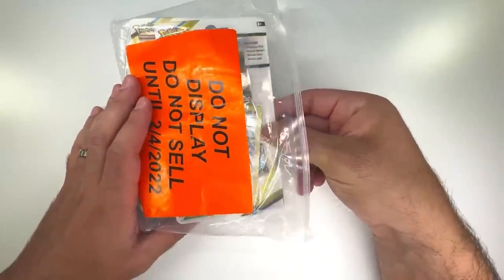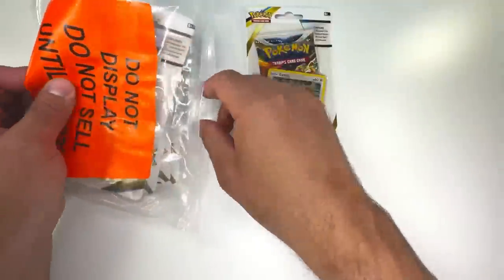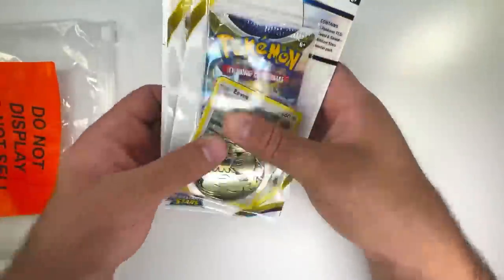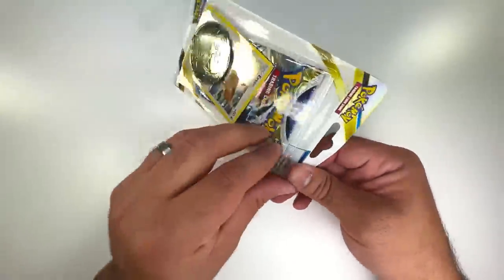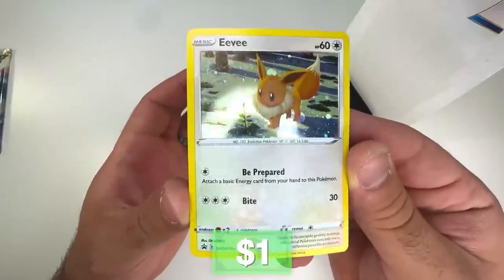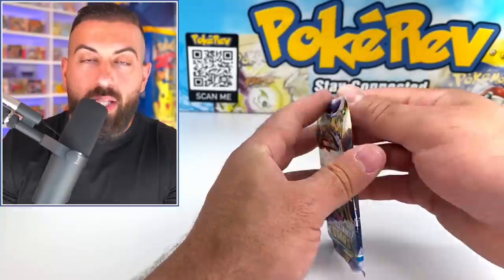Alright, it's in a Ziploc bag — that's pretty legit, I gotta say. It's kind of weird it's in a Ziploc bag, but we do have Brilliant Stars! I think they come in quantities of six. I bought a bunch of these so they should all be different, hopefully. There's some different promo cards in them though. We get our pack, our code card, this really nice Eevee black star promo, and it looks like we have a big coin — we got Venusaur on this one!